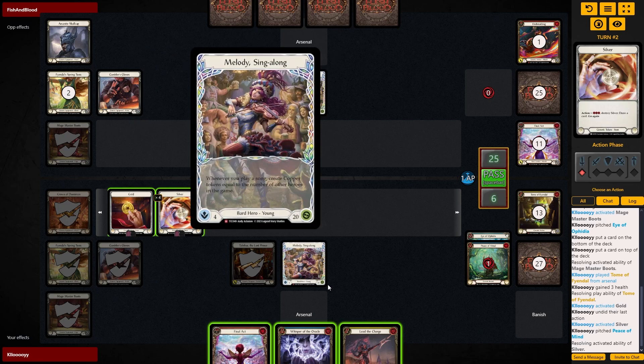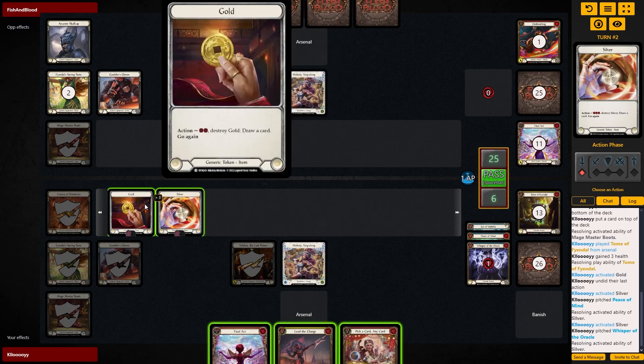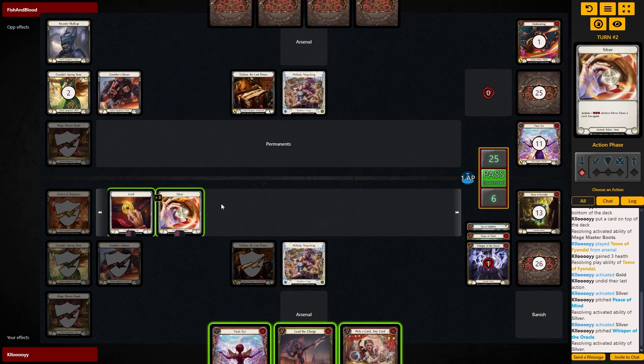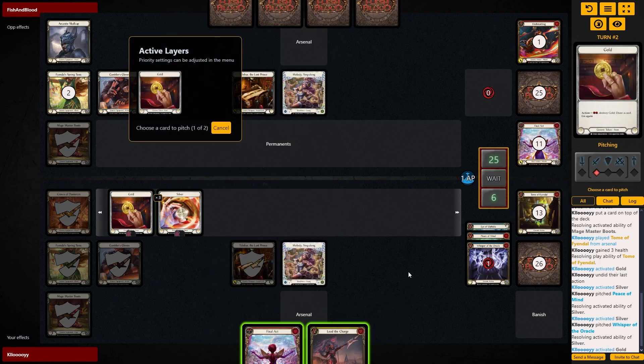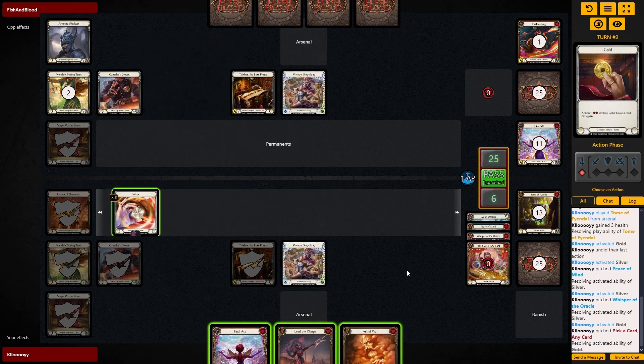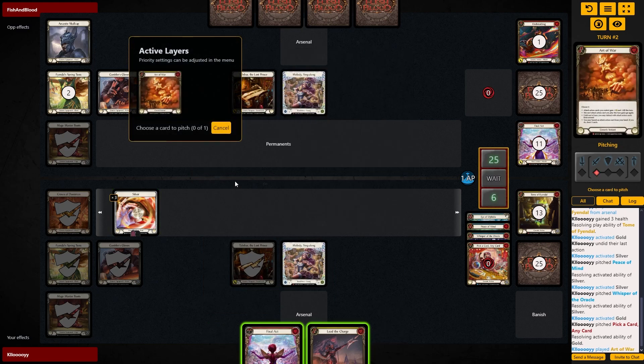If I lead the charge there's an issue — actually it's also a way for us to double. That's an issue though, so I probably have to burn the gold here. We're just hoping for the other Final Act. Is there a way for me to get back to enough resources? There's not, which is an issue. I have to burn the gold, I have to pick a card. There's the Art of War — I can banish Final Act. I have to do 25, so I have to do risky plays. I don't like it, but I have to.